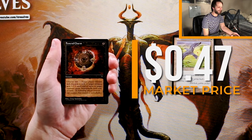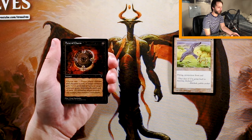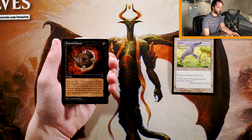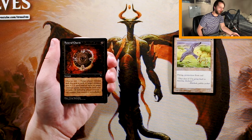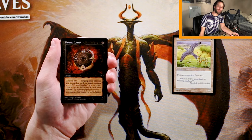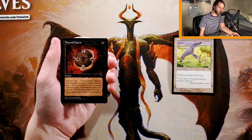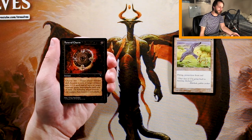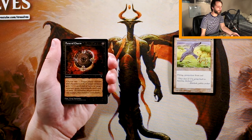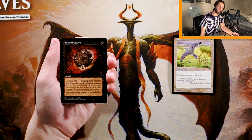Funeral Charm is one black for an instant, and you choose one: target player discards a card, or target creature gets minus one until the end of the turn, or target creature gains Swamp Walk until the end of the turn. If you don't know what Swamp Walk is, it's a bit of an outdated mechanic — essentially, if the opponent controls a Swamp, that creature is unblockable. Which is really nice for that random upside, but obviously not going to be the case all the time. This card has a little bit more versatility, which I really like.